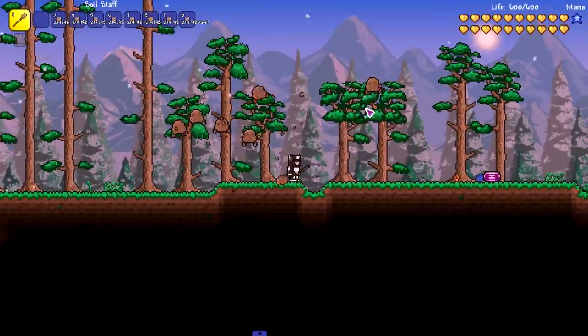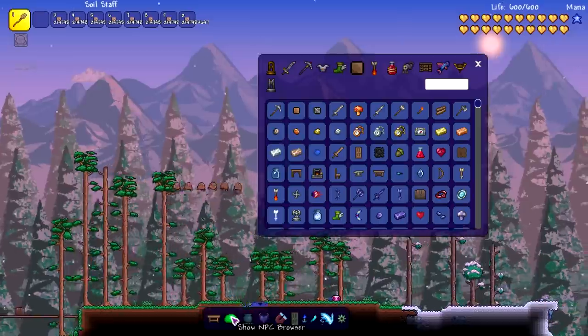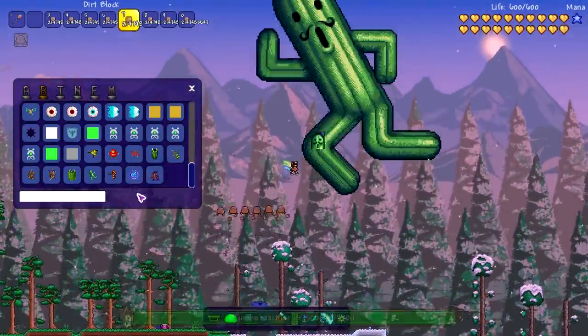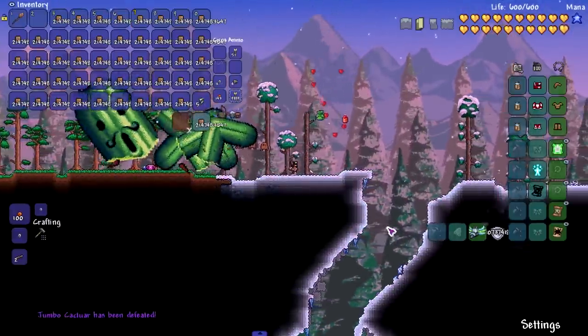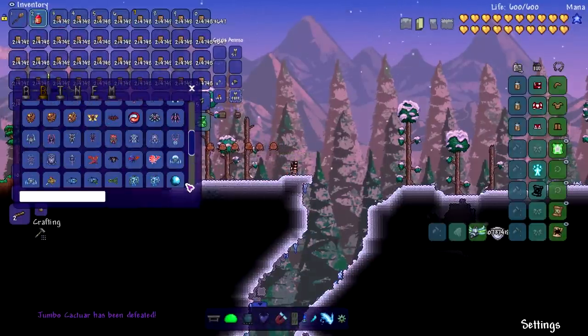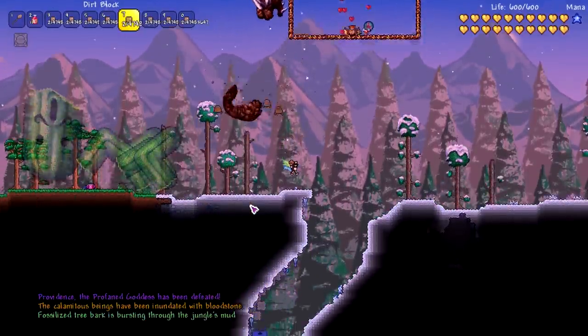Let's summon the dirty boys and put them to the test — this time against Jumbo Katatar. Let's see if it's a one-shot or not. It's a one-shot! Oh my god, what in the hell. Let's try another boss — yarn, Providence. I couldn't even spawn her in — she died before she spawned!